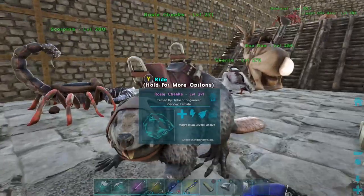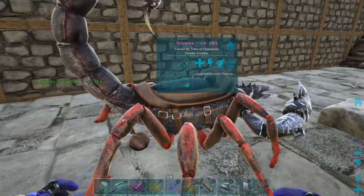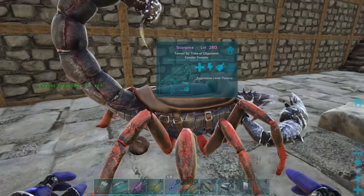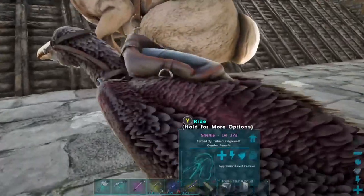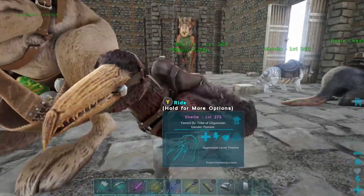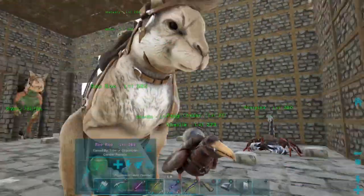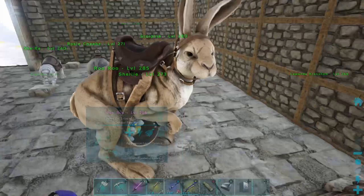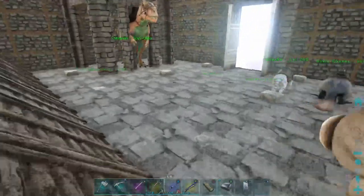This one here is tamed; I have a bred one upstairs. Potty Mouth just dropped this scorpion off to me — he was like, 'I brought you a scorpion,' and I was like, 'Hell yeah, I don't have one of those.' I tamed her before I even started this castle, when I was living in a thatch hut — which I'll show you where that was. That's my kangaroo-type dino there — Roo Roo.